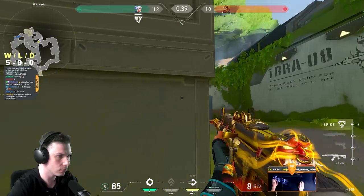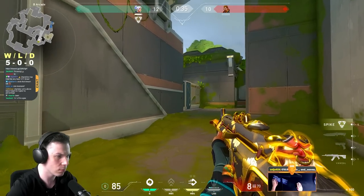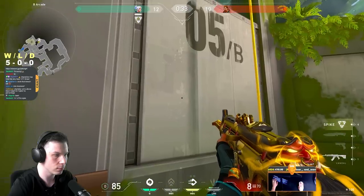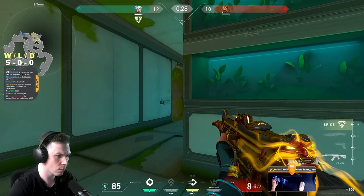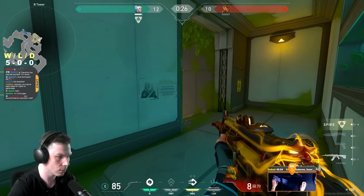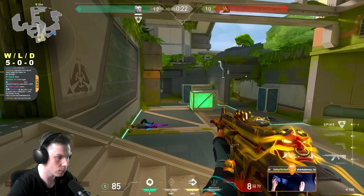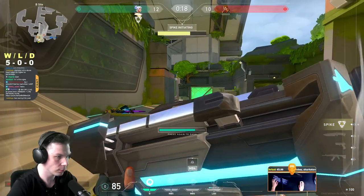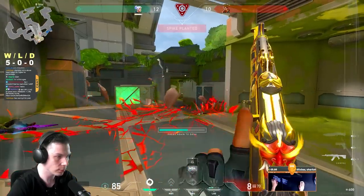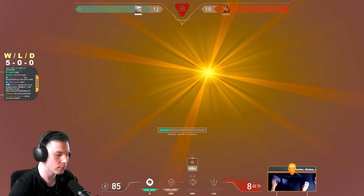In a 1v1 like this, it's usually better to play a bit slower and try to clear as many different locations from which your opponent can kill you. Keep your location a secret, be patient, and let your enemies overthink — you have plenty of time. This open spike plant was a bit risky and kinda stupid; I should have used one of my smokes to plant the spike and then safely repositioned. Thankfully, that Breach had zero patience and gave out his location instantly, which gave me an easy clutch.